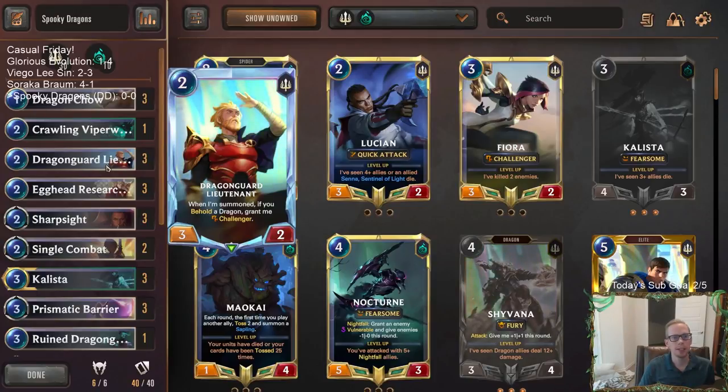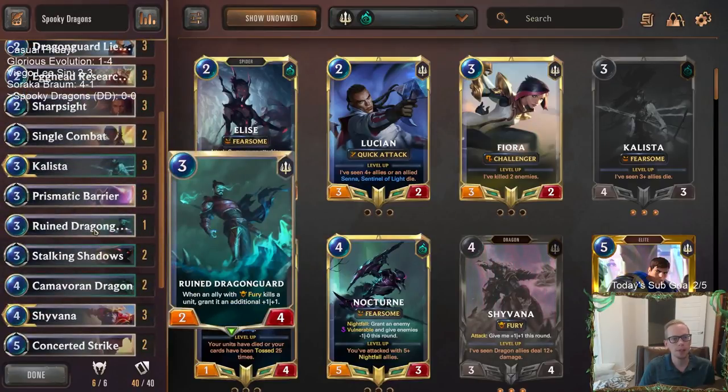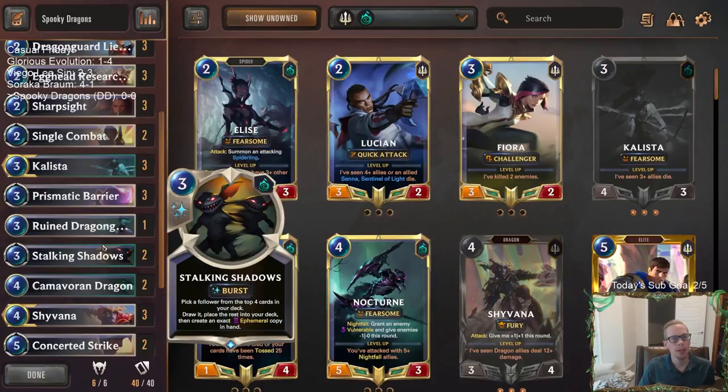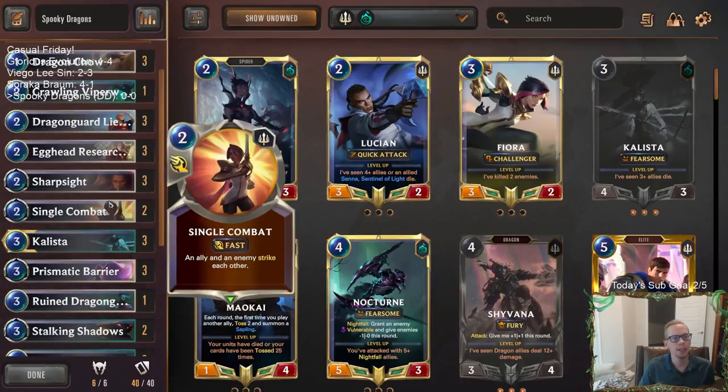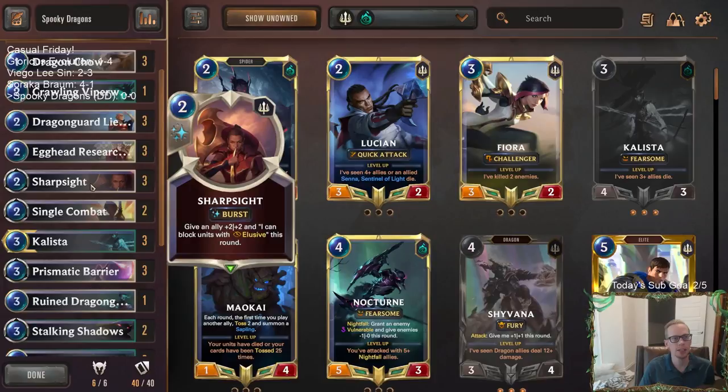Dragon Guard Lieutenants are going to be a good way to fight Sivir and Zed and all sorts of things - able to have the Challenger. Dragon Chows will be doing their thing. One copy of Dragon Guard that if it's out and we kill some stuff with our dragons, they get an additional plus one, plus one - that could be pretty nice. It's just a three-mana 2/4, so kind of below the curve. For spells we've got a couple of Stalking Shadows for card advantage, some removal with Single Combat and Concerted Strike.